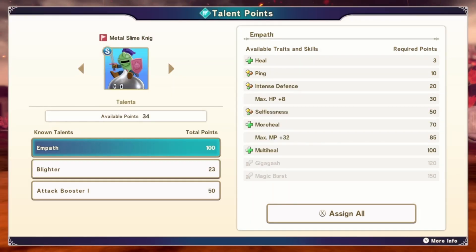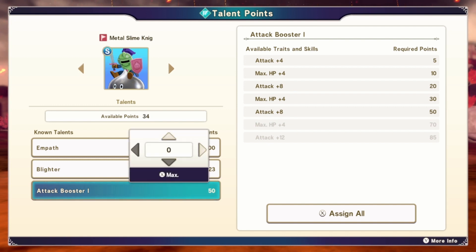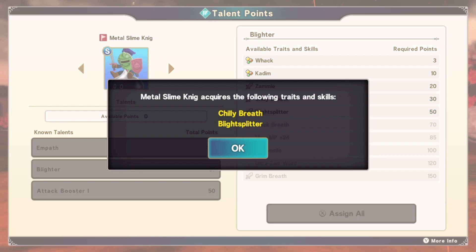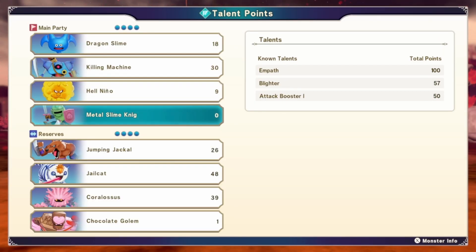Oh, give me the multi-heal! He gets a Magic Burst? What the heck? That's insane. Ooh, Chilly Breath End — give me that Breath Attack. We can get Kazaml. Yo, this Metal Slime Knight is staying in the team for a while.